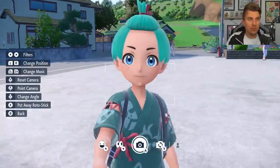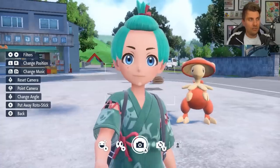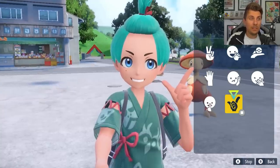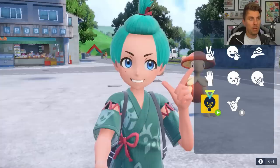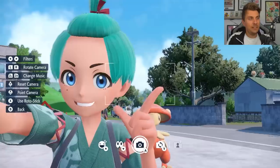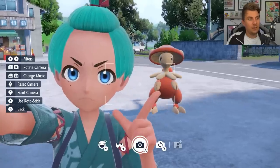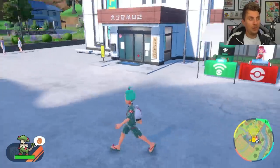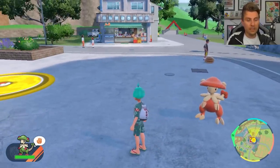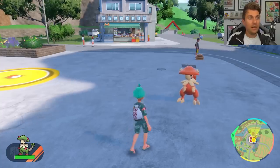Another new feature is the Roto Stick, which you get pretty early in your playthrough. In the camera screen, use the Y button to enter selfie mode, then the X button gives you the Roto Stick — a selfie stick that gives you a different view. It's great for getting friends or your Pokémon in the picture with you. There are also two new expressions available that we didn't have before, giving you more options for photos. Press the left analog stick again to dismiss the hand signal and your Pokémon will follow you again.